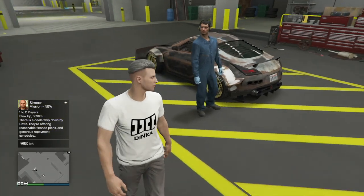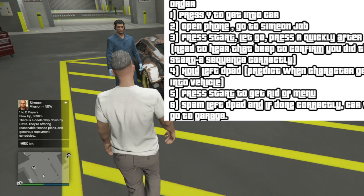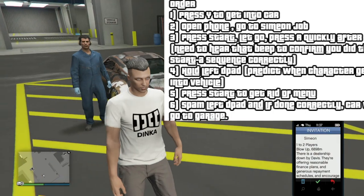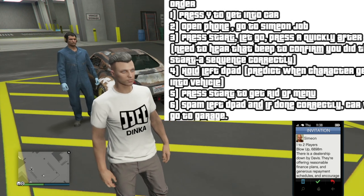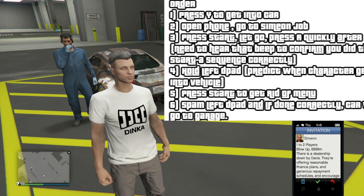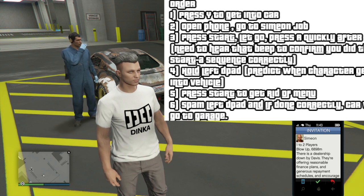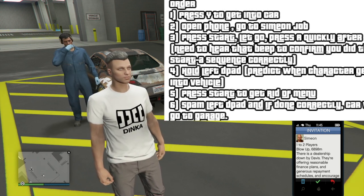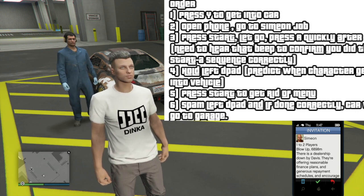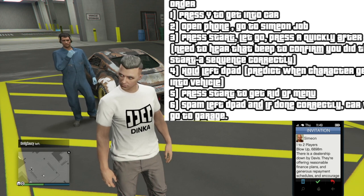This is the part I missed in my previous video — I was in a rush. The process is: press Y, and while your character is walking up you're going to open your phone, go to the Simeon job, press your start button then let go and press A immediately. That should get you in the pause menu, but you should hear a click — that click is the job opening. Then hold down left d-pad, and right when you predict your character is about to get out of the car, press the start button to dismiss the menu and keep spamming left d-pad.